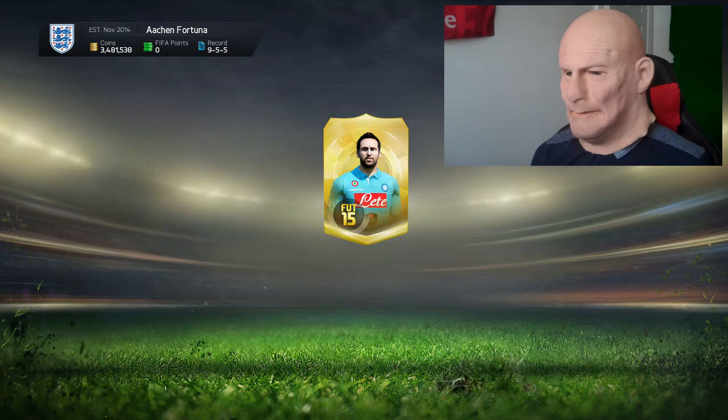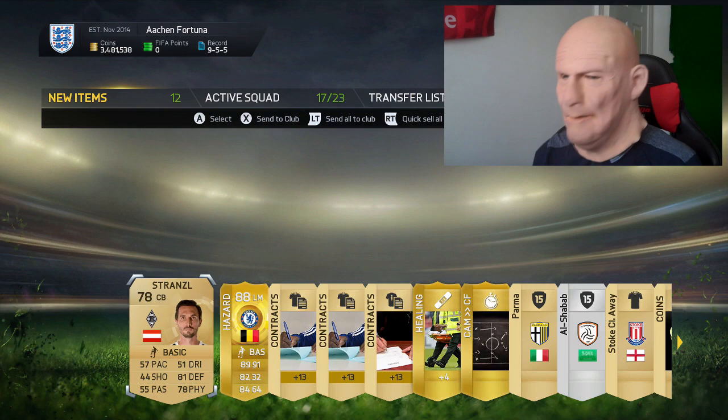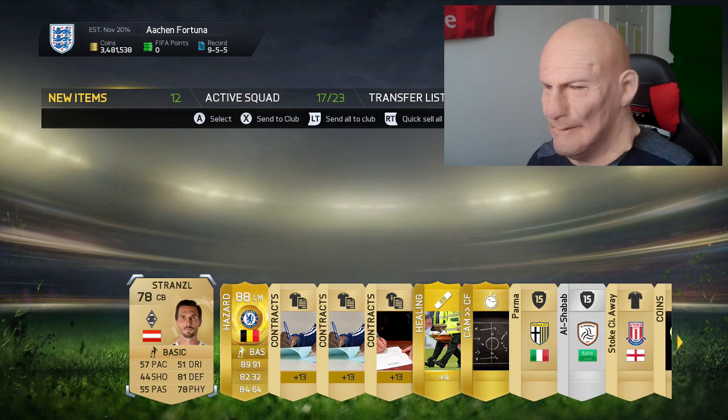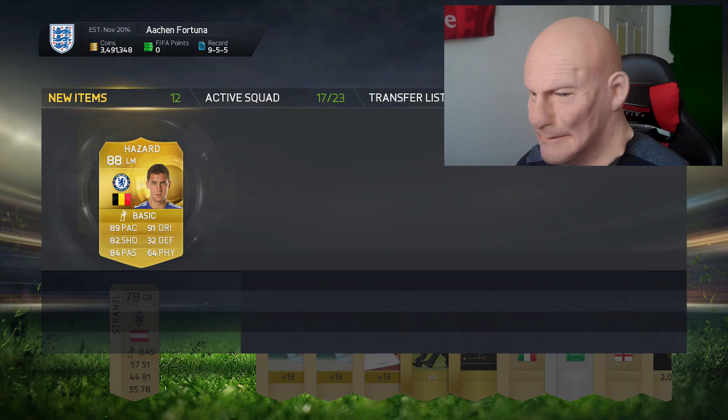Come on, what have you got for me? Oh my Christ! In the first bloody pack, we've got bloody Hazard! 88 rated Hazard in the first pack! I can't explain my pack luck, I don't understand what's going on! Oh my God, let's see what he's worth. 300k, holy arseballs, it's insane.